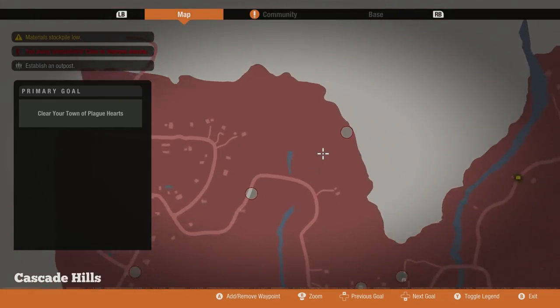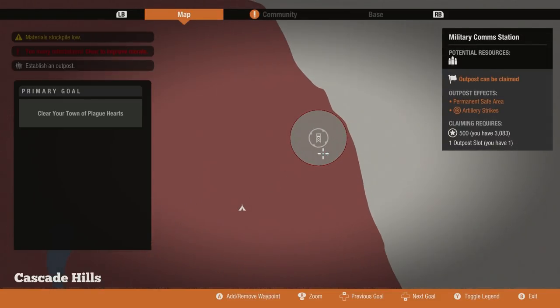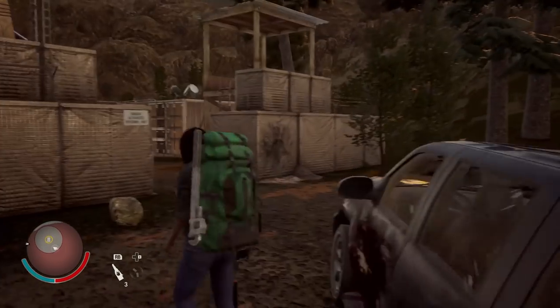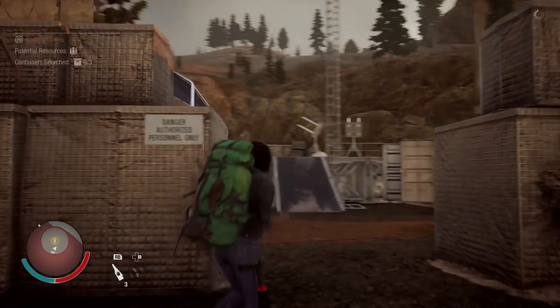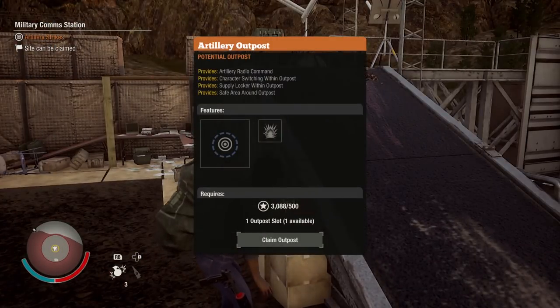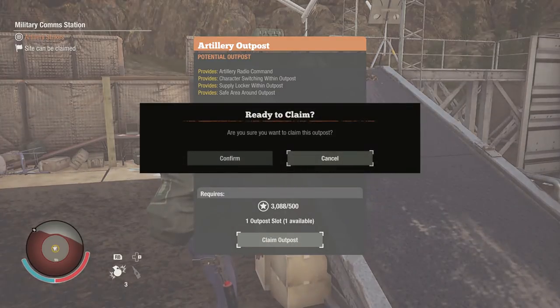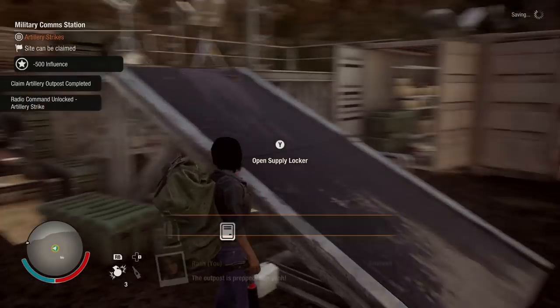The last special outpost is mostly just for fun. The Artillery Outpost allows you to use the Artillery Strike Radio Command, which causes a bunch of explosions in a large area. It's only 500 influence and has no fuel requirement, but does cost influence every time you want to call in an Artillery Strike — I think it's 150. These outposts only appear once per map, always in a remote area. Because of their low influence cost, it's perfectly viable to hunt this place down early and make use of the artillery before you're very well equipped.